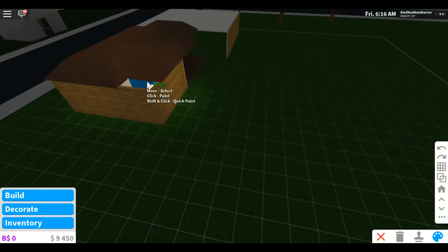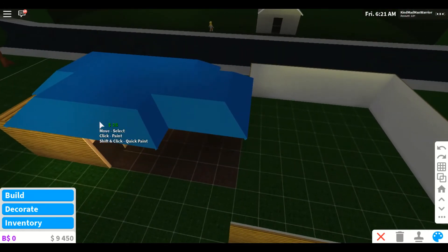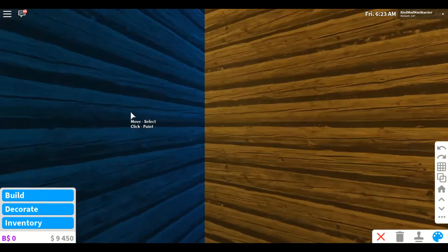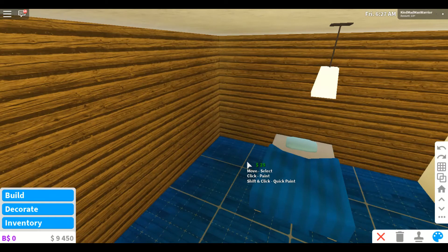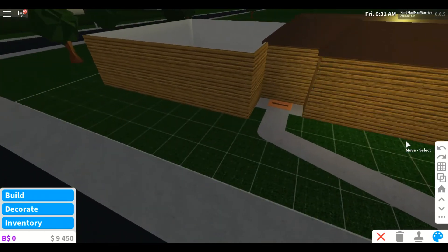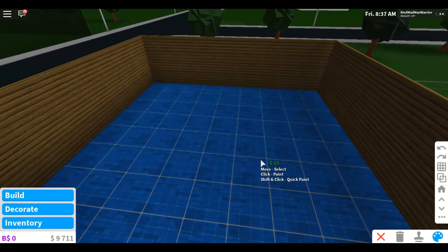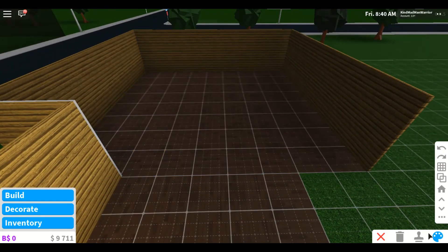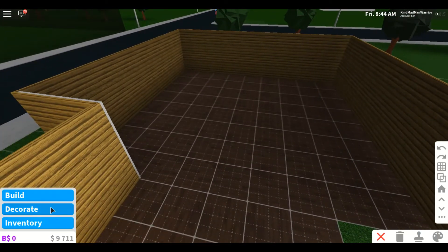It took me a really long time — you won't believe how long. But I was looking around and it gave me a good idea. Look at this bedroom — how do you like this? I'm thinking maybe a slightly darker color on the inside. I've still got 9k; I actually had 7k when we started, so it seems like I'm getting some income.